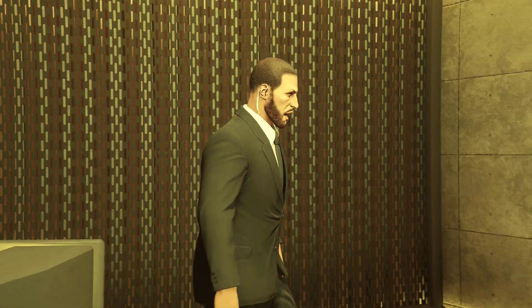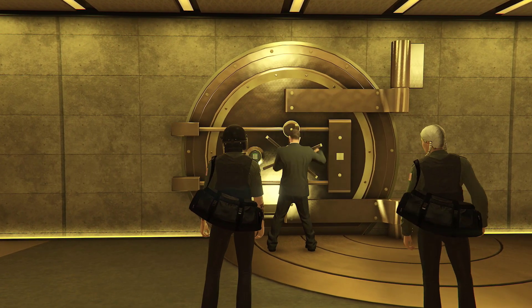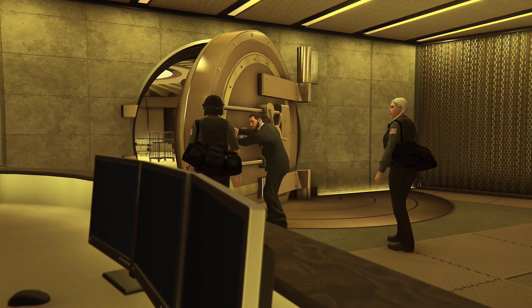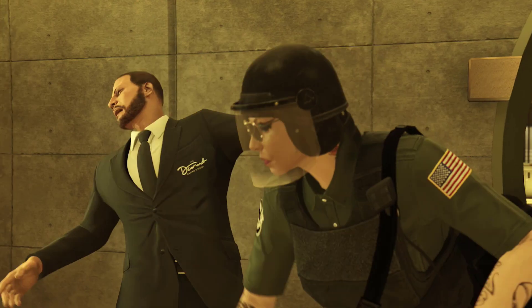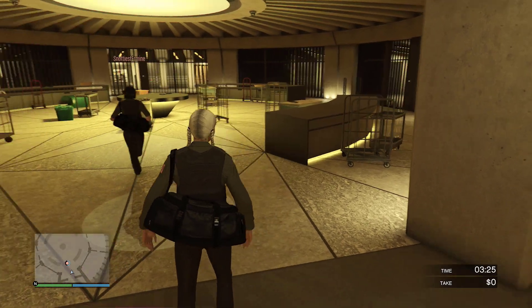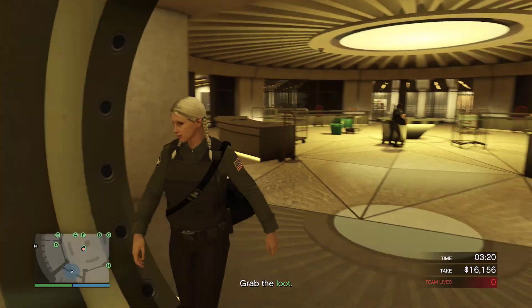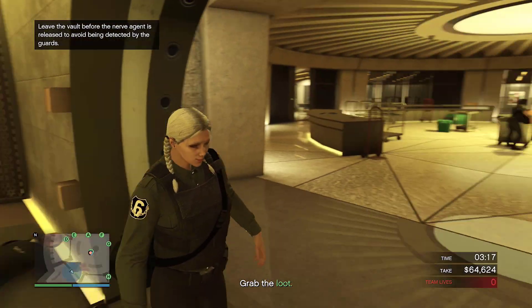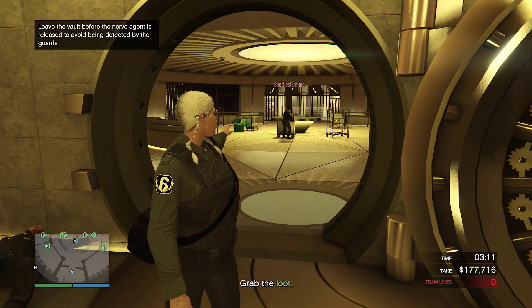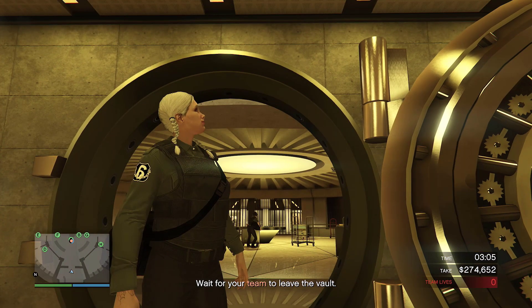Once you guys make your way to the vault, it's pretty simple — you just want to get a little bit of stuff. You don't have to pick everything, just get one gold or diamond and you can move on, because it doesn't matter. We're only here for the outfit. So grab some items and then we're going to make our way outside. I just let my friend grab it — he's going to grab that and then make his way outside.